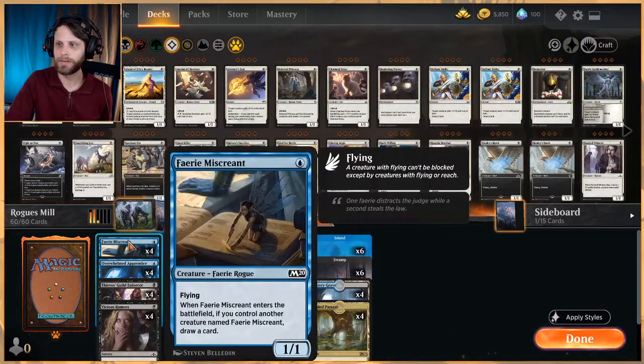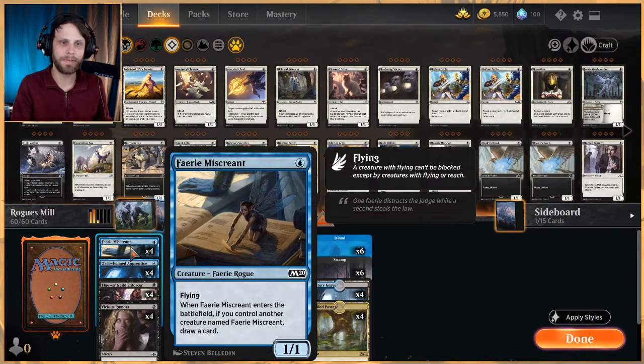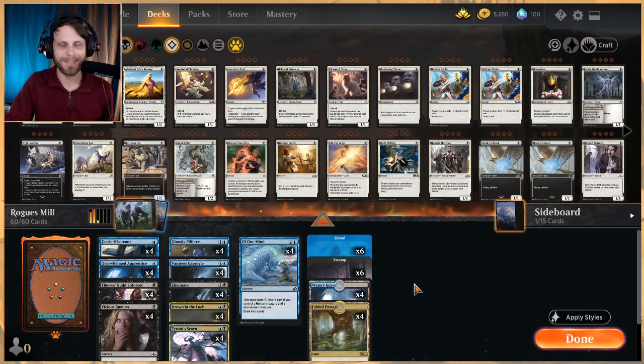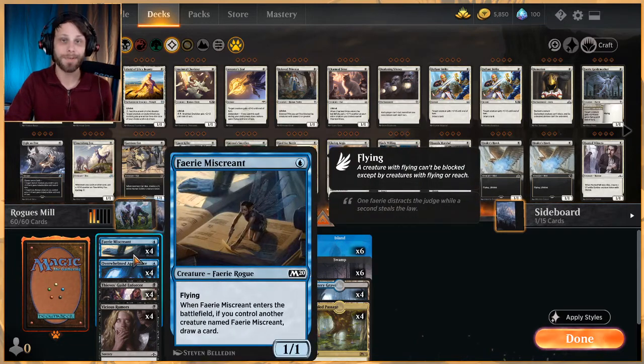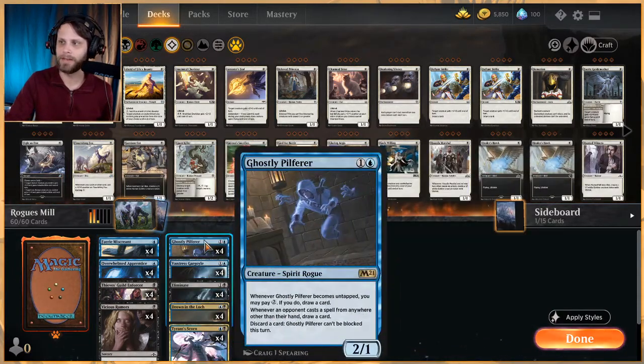The deck in general is very very cheap and we've got quite a few little things to trigger the Enforcer. First and foremost, Fairy Miscreant — it's a 1/1 for one with flying. When it enters the battlefield, if you've got another Fairy Miscreant out, you draw a card. It's a really nice little card to keep us churning through our deck, which is very important because consistency can be an issue.